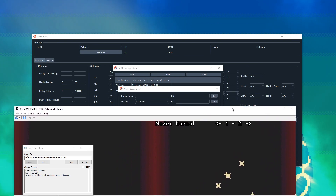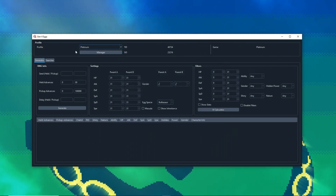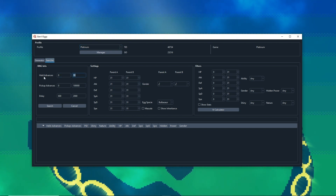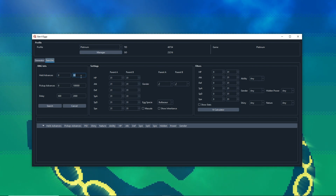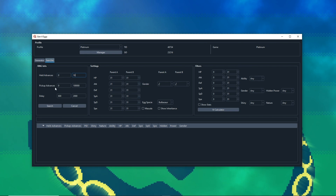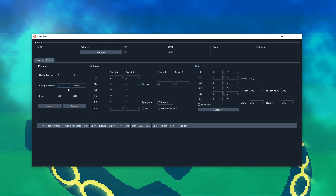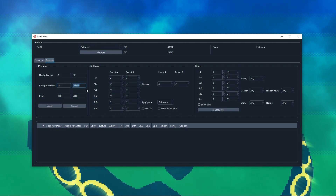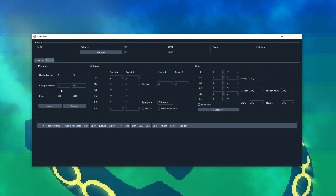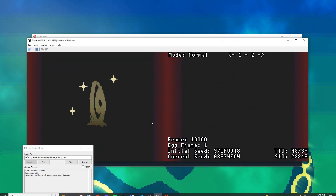Enter 23216 for SID, name the profile whatever you want, and once you create it make sure you have it selected. For held advances, set it between 0 and 10 — you can go higher but it'll take longer. For pickup advances, the minimum should be around 20; I'm setting the maximum to 35 to give us a bit of room.